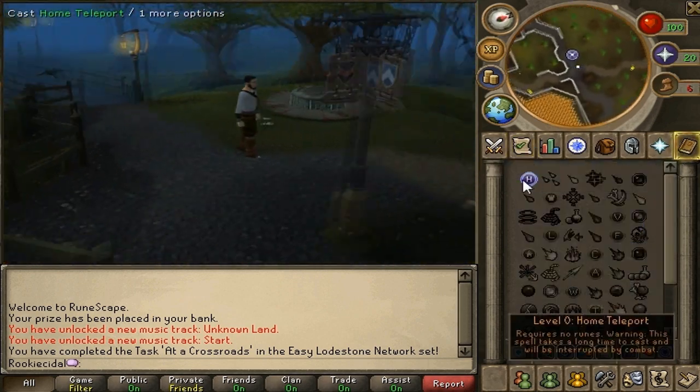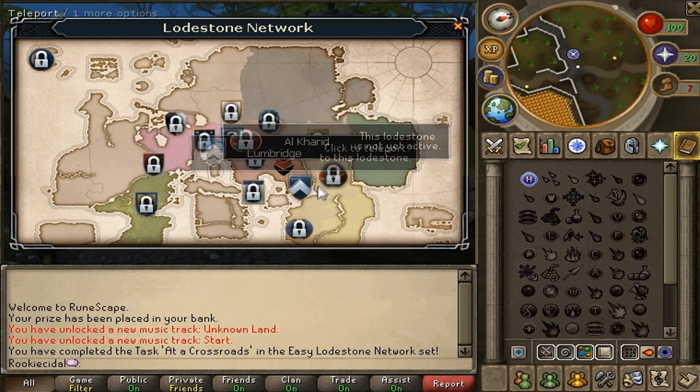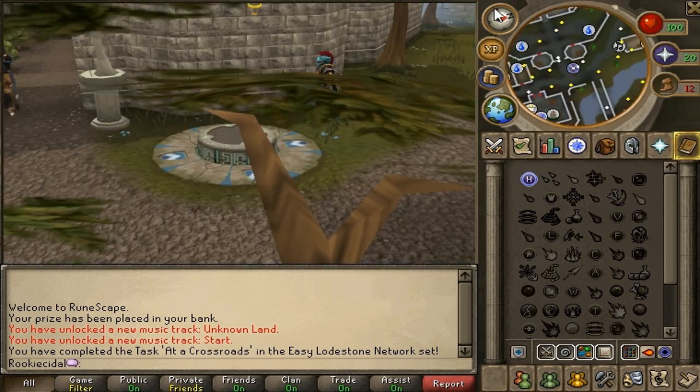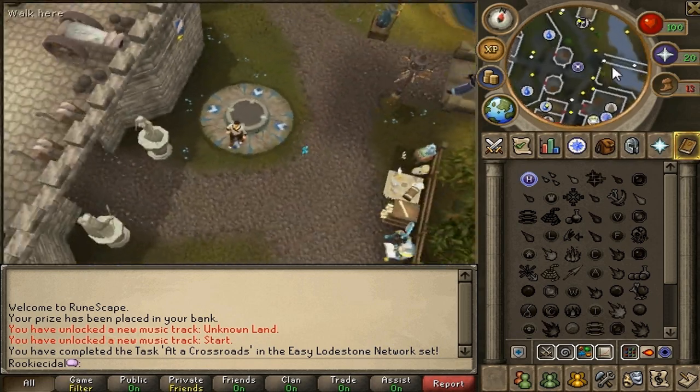Next, we're going to home teleport back to Lumbridge. They also changed the animation for this — you wobble around a little bit, float a bit, hover the book over you, and then you teleport. Now we're at Lumbridge Castle again at the lodestone, so this is where our starting point is. Now we're going to head to Al Kharid.